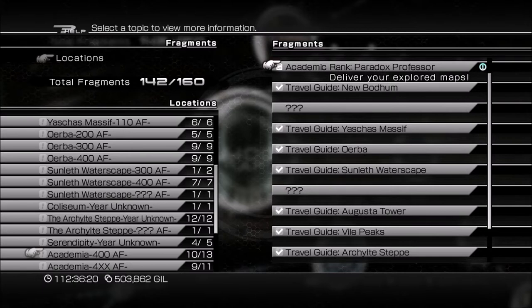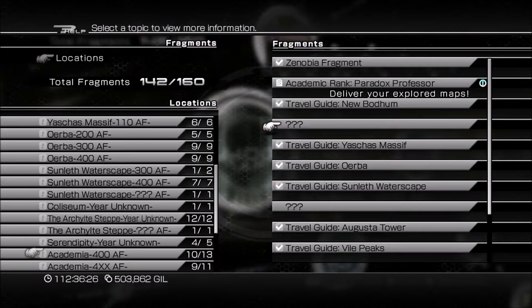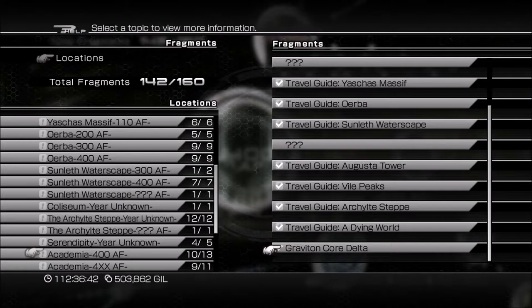So we're missing two, and then we get another one for getting all of them. We need to get two more and the two we're missing are — Bresha Ruins and Academia. That's what we're missing, alright.